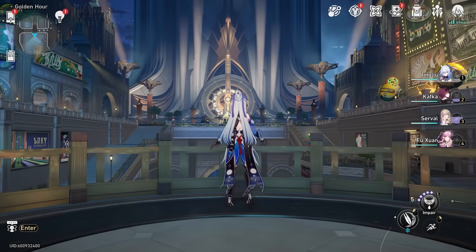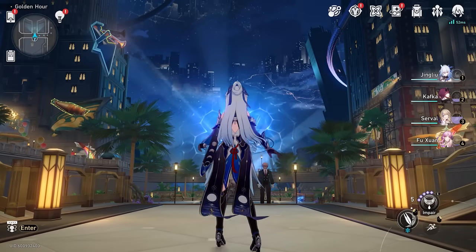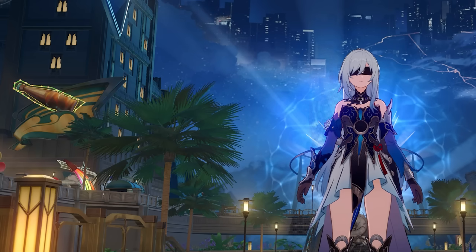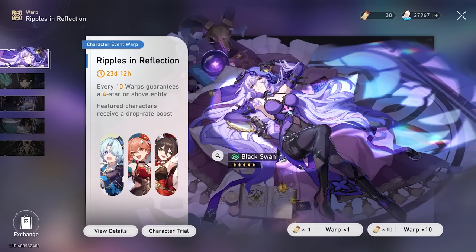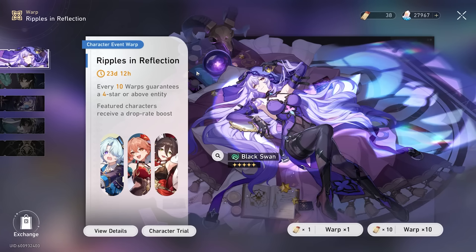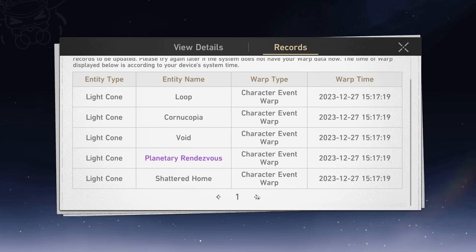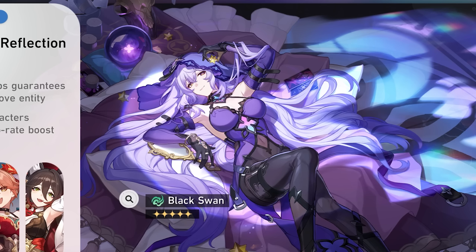It's finally time to roll for Black Swan. I don't know too much about her lore, so we're just going to stand in Penacony with the bright lights and Jing Liu's presence in the middle here. On the banner we also have Guinaifen and Tingyun — I have Guinaifen at Eidolon 1 and Tingyun at Eidolon 6. Our four-star goals are to get more Guinaifen eidolons and at least one Misha. We have zero pity — we just got Robin — so let's add Black Swan to our roster.